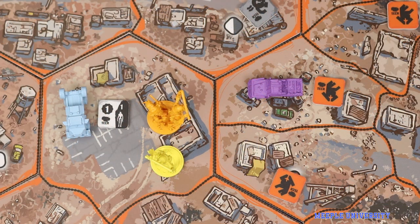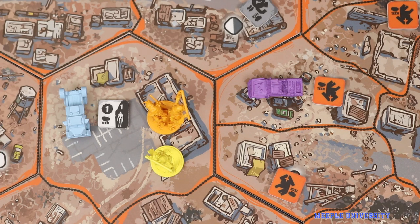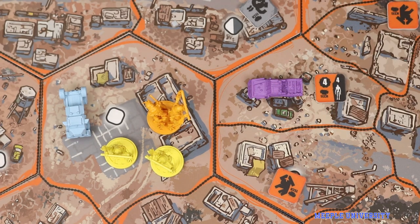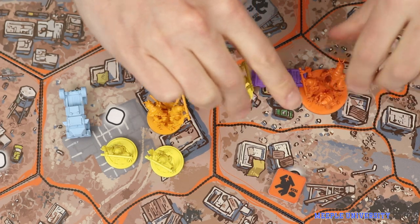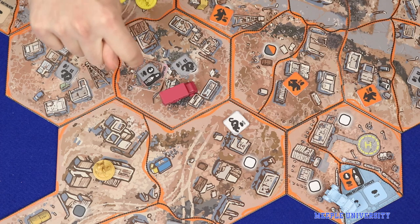Evict and Claim are the two ways players can gain alien tech — Evicting to claim a face-down tile, or Claiming to take a face-up one. In each case the player must control the zone by having the most combined strength there. So here the blue truck would need to have at least four strength to control this zone and take the tile. Then upon taking the tile you'll add a number of Prawn equal to the tech tile's points value. In the case of the Evict action, those Prawn may immediately engage you in combat. Banking allows the player to drop off alien tech tiles at their base or outpost, making them safe for the rest of the game and securing those victory points.